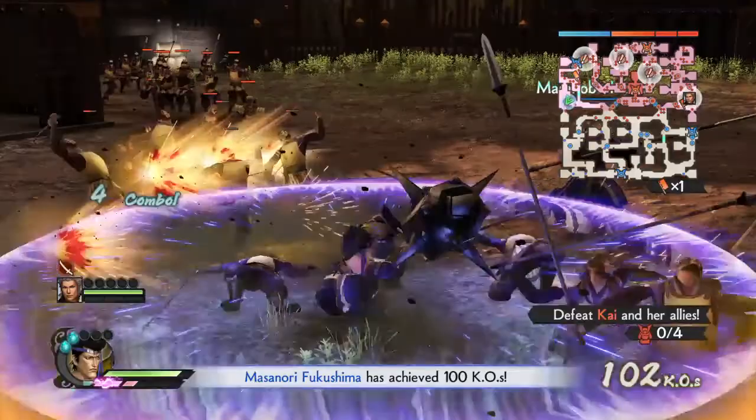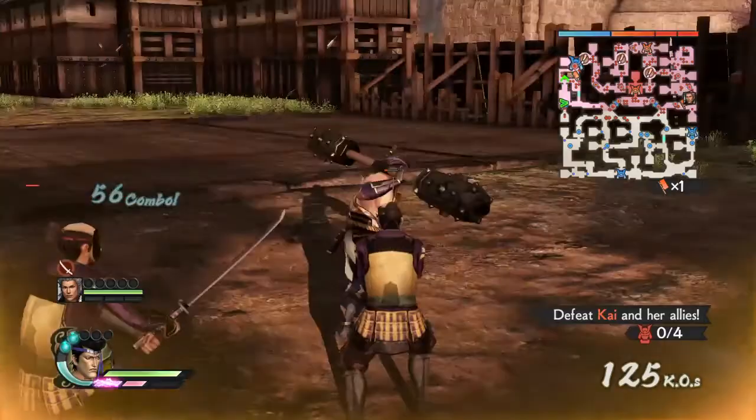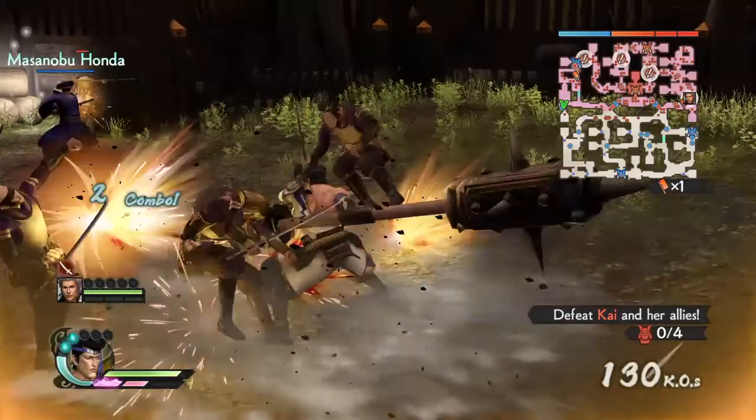His third power attack — one, two, three — is like this. It's pretty powerful but very slow, and it leaves you in a dizzy state for a while. His fourth power attack — one, two, three, four — is probably the most useful of his power attacks.